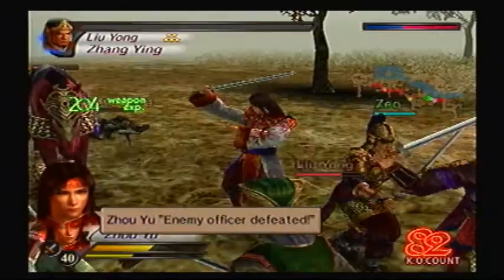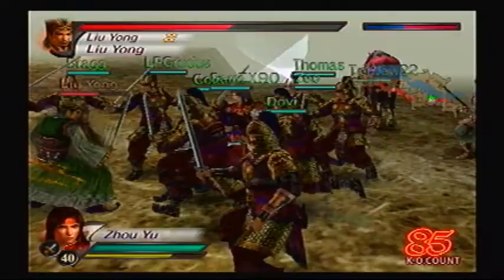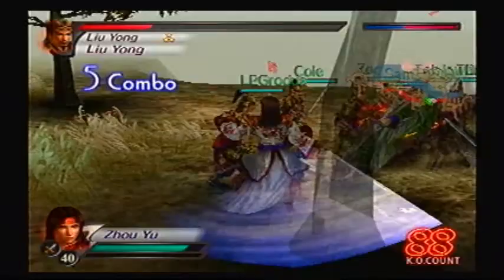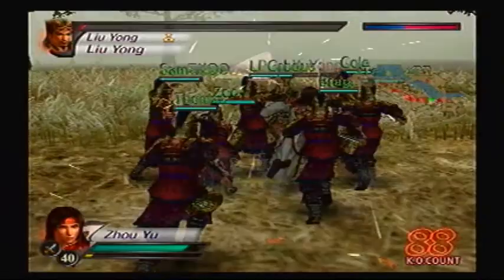I'm taking some damage myself. Should I have taken the Peacock Urn instead? Maybe. But I like range, and Zhou Yu has a long weapon so he can really take advantage of it. Okay, we're shattering their morale here. He's mine — thank you.